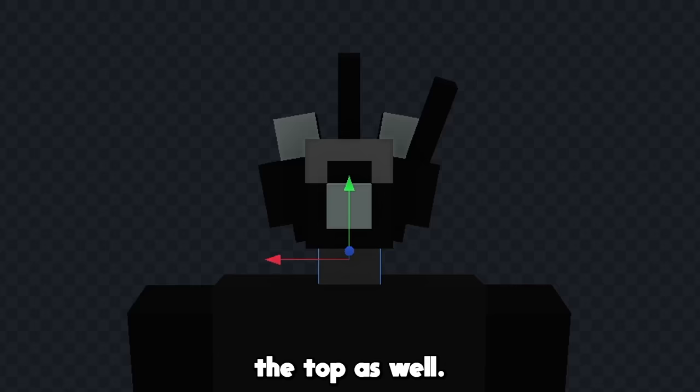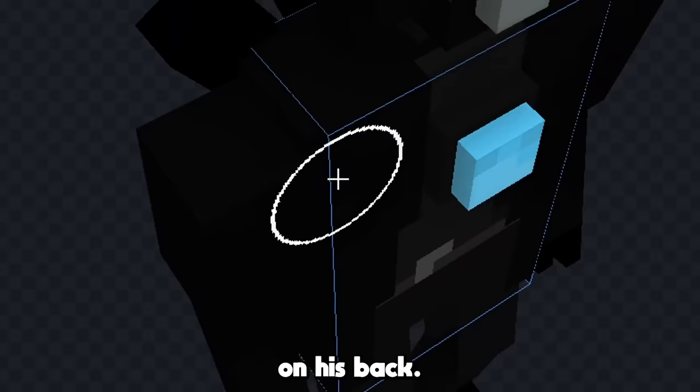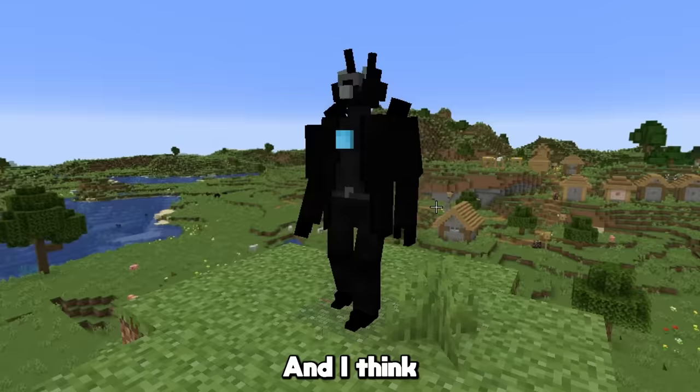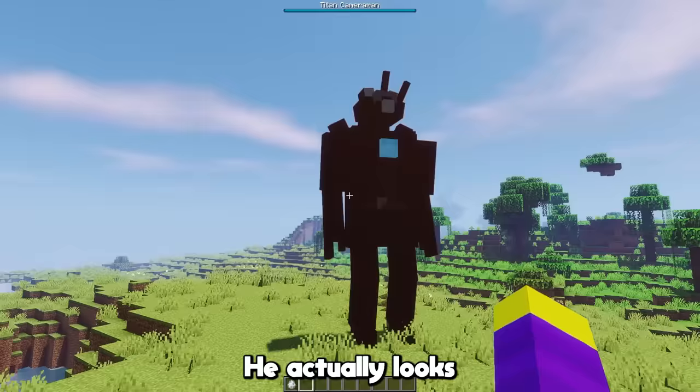Now let's start to give him some more detail. First I'm gonna give him a belt, and then I'm gonna add his coat that he's wearing right here, and of course we're gonna give him his core in the middle as well. And now let's add these things that he has on his back, and I'm also gonna add some texture to him, and I think he looks pretty good. Let's add him to the game. This is the Titan Cameraman in-game — he actually looks really good.